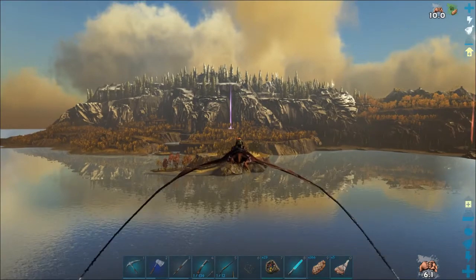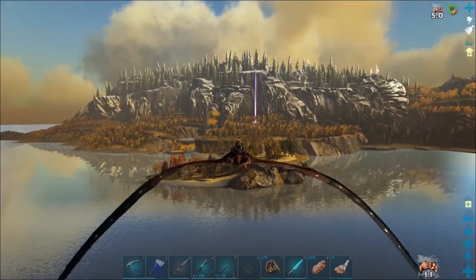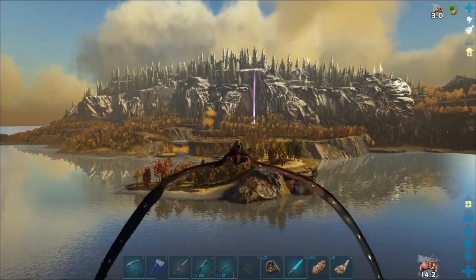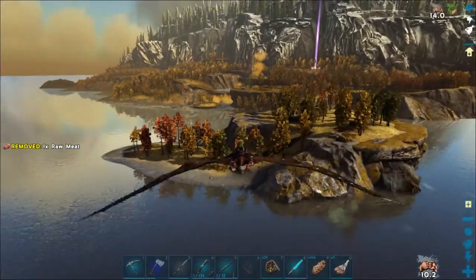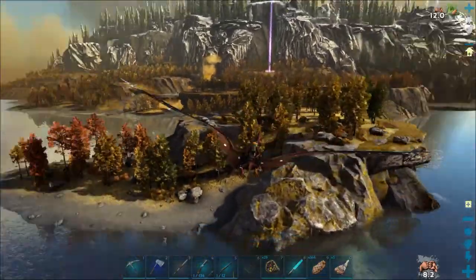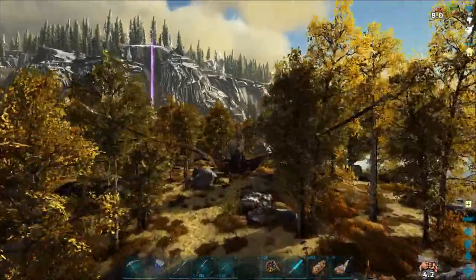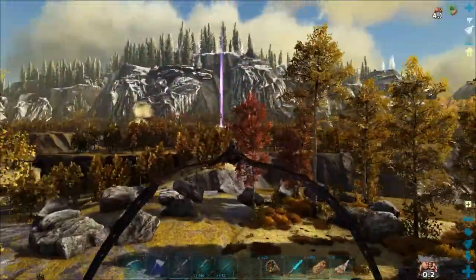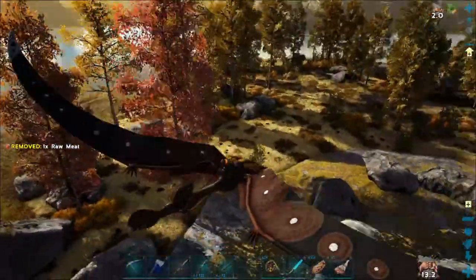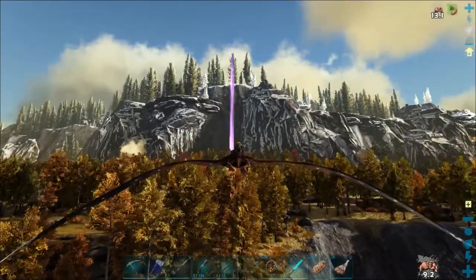Although this island here is not bad — I did check this out, and I'm over here with an Ostroraptor. It's not that big, that's the only downside. But there's a beach, a natural ramp coming up this way, and actually a really good flat area right up here. It must be about perfect to build on. It is a bit chilly up here though — that's the downside.